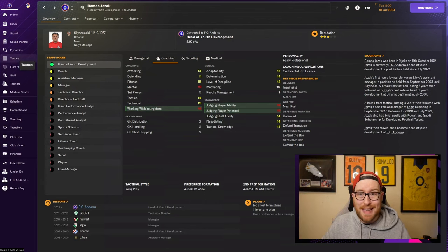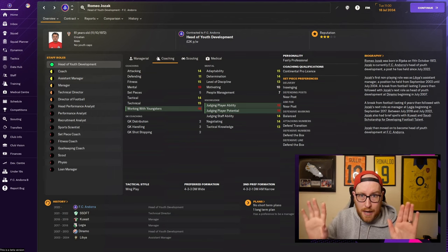Also look at your head of youth development's tactical style and preferred formation. My guy's style is wing play with a 4-3-3 DM wide formation, so I see a lot of wingers — which is what I wanted since I play a 4-3-3. His second preferred formation is a 4-3-2-1 DM AM narrow — the Christmas tree — so I also get good central midfielders. If you're playing a back three, you don't want wingers spawning from a 4-2-3-1 setup. Try to match his formations to yours so everyone is on the same page.